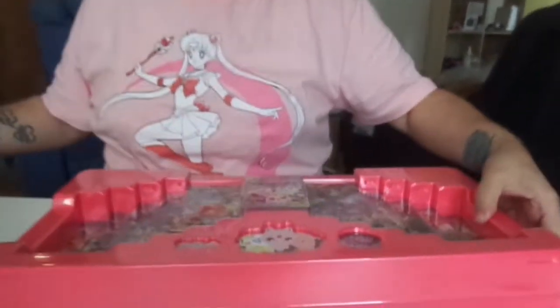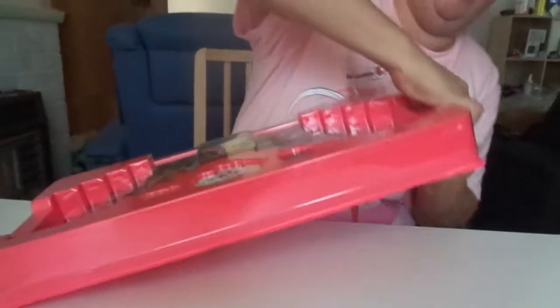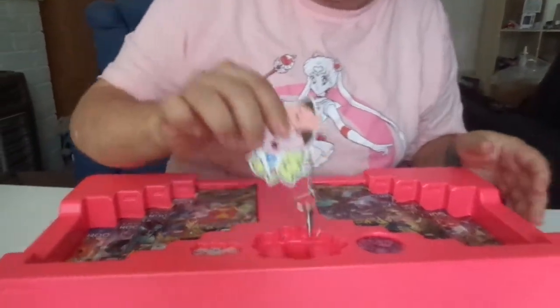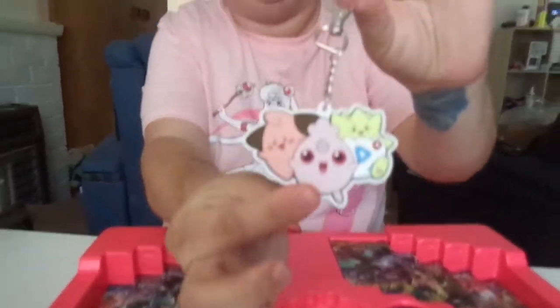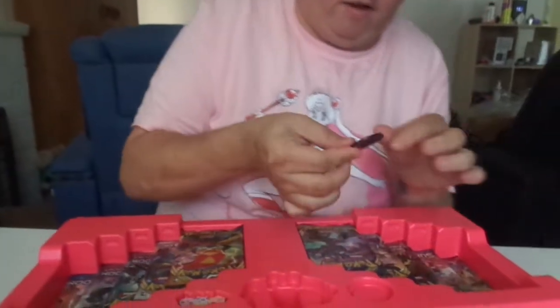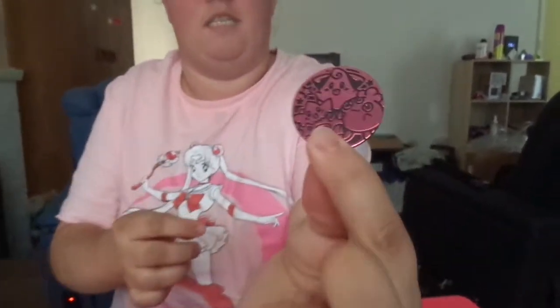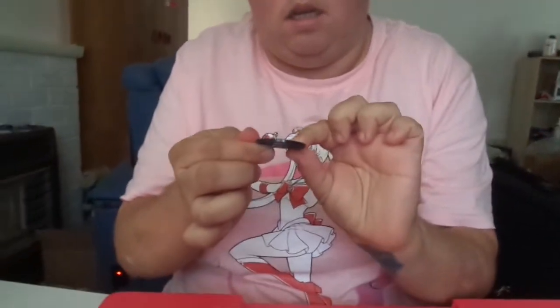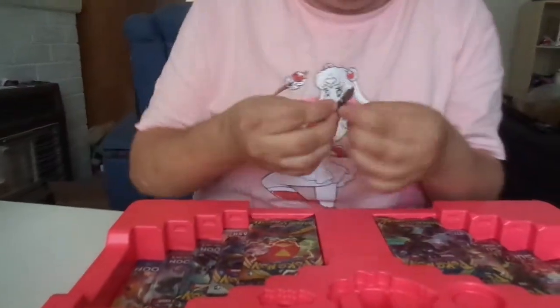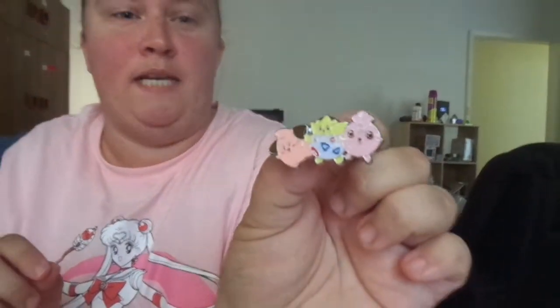He's so cute. Oh, that is so adorable, look at that. It's so cute — little Gijin. I know who that's going to. We have this. My set is Cleffa, Igglybuff and Togepi. Oh, my pin — to go with all my other pins.